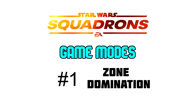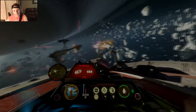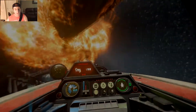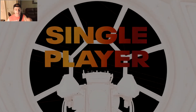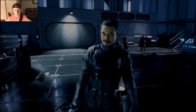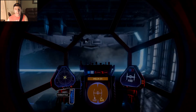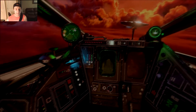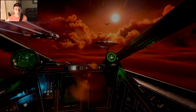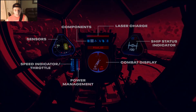Zone Domination is not like your typical Call of Duty domination with A, B, and C flags. What I'd like to see is the domination points being ships — so if you were the Rebels, you'd be trying to destroy Empire space fleets, and once you dominate a zone, your own ship would take over. I think it could be a lot of fun and has a lot of potential in Star Wars Squadrons.